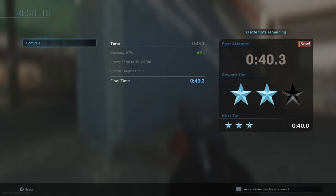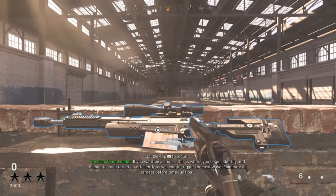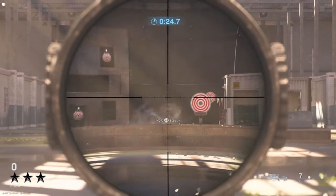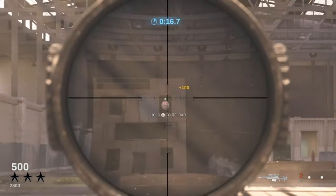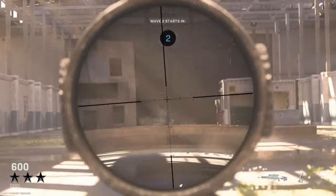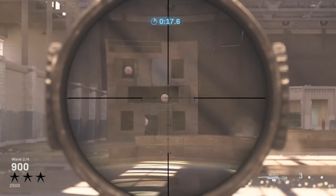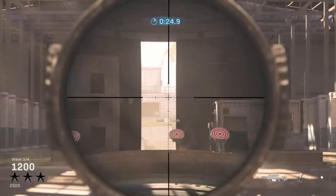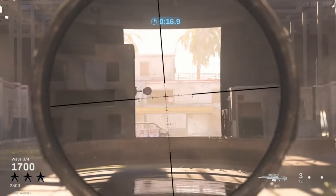Now we move to the sniper course — identify and eliminate each target as efficiently as possible to trigger the next wave, eliminating all targets before time runs out. We are given an HDR sniper, my favorite weapon simply because hitting sniper shots is so satisfying. We get a couple of easy targets and a double kill, moving through quickly with time to spare. Wave two adds moving targets which I didn't expect — I miss my first shot but recover, slowing down a little. Wave three starts with a nice triple kill which saves us a lot of time.